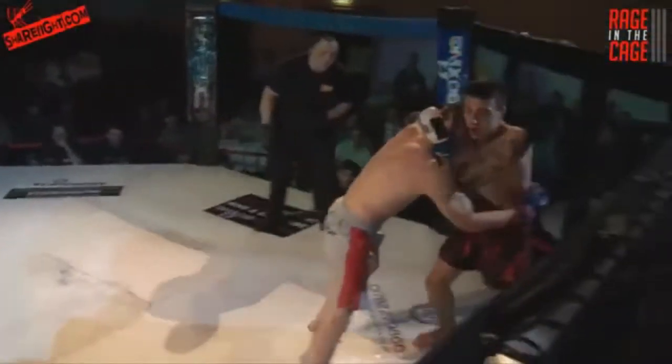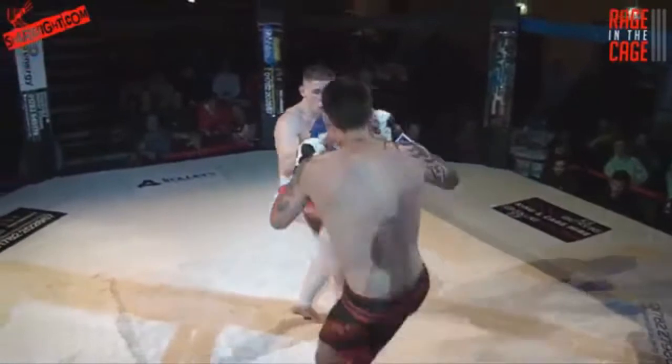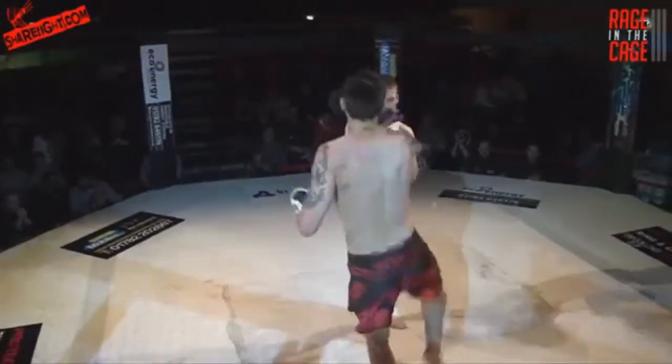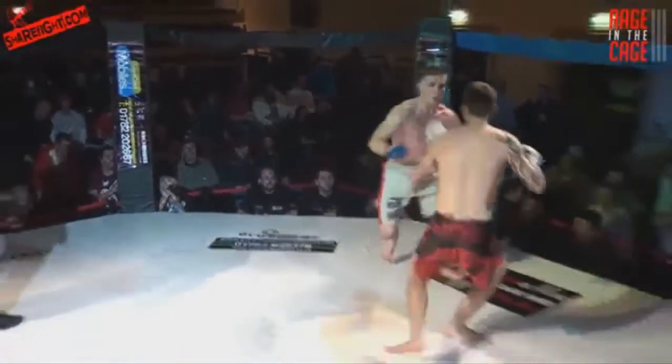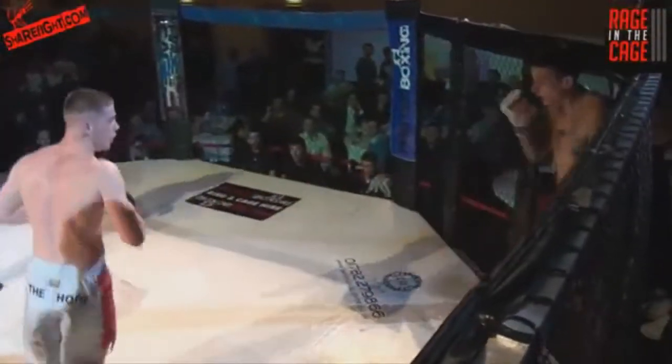Good takedown defense from Liam Burke. Van Hoof throws a huge left hook that doesn't miss by a lot. There's that head kick again — that could be a weapon for him. Burke himself also looks to land a kick.